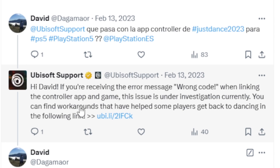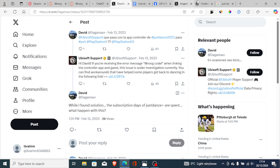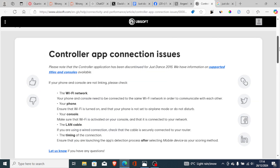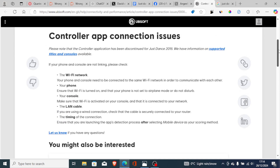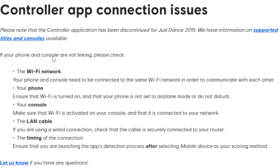Ubisoft says you can find a workaround that has helped some players get back to dancing in the following link. The tutorial which helped a lot of people is the one shown here on the Ubisoft page — I'll also leave the link in the description — which says 'Control App Connection Issues.'